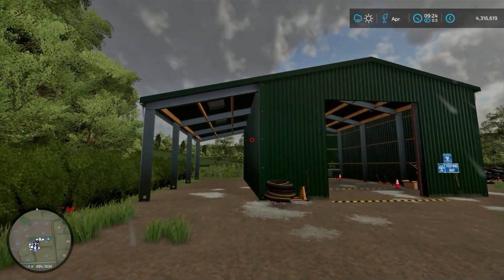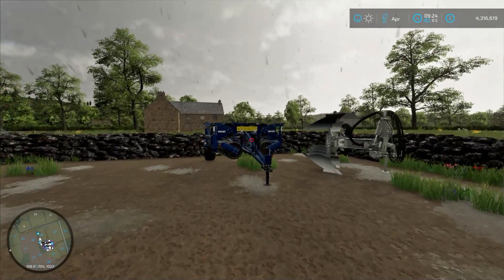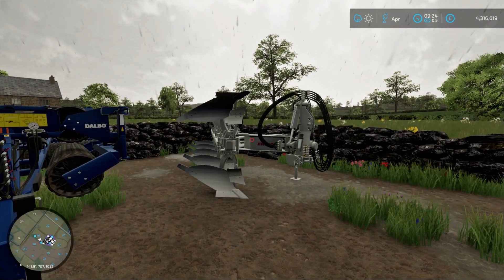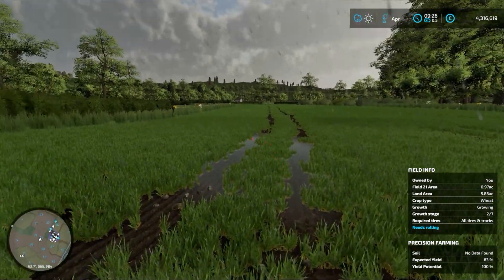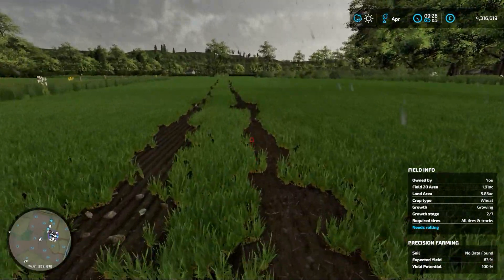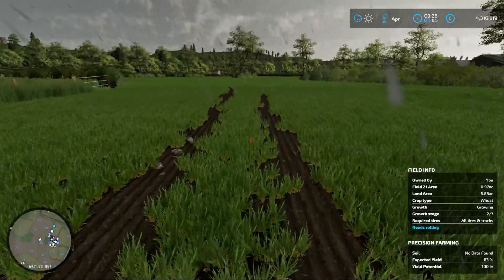There's a side bay there for a bit of storage, lovely workshop so you can work on the machines. We've got the 12.3 metre Dalbo Roll and the 5-4 Ermo Fully Mounted Plough — big old plough that is. I'm just in this bottom field now. I like the fact that when it's peeing it down with rain like it is at the minute, you get standing water in your low spots — nice little touch. The sun is supposed to come out, but not for a little bit yet.